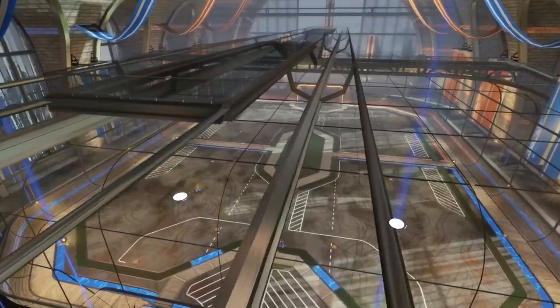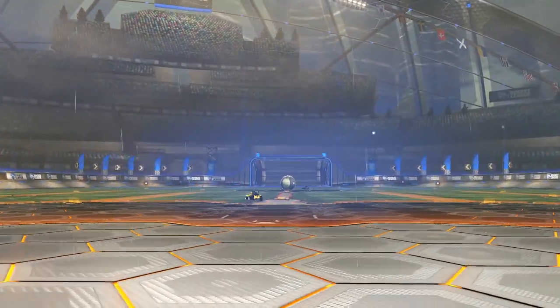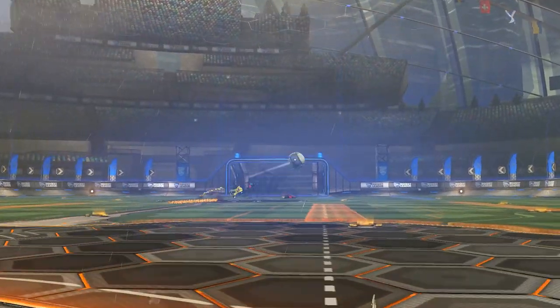First, you have to make sure your team is on the diagonal kickoff spawn. This is because your opponent will often cheat on this spawn, and you need them to cheat for this to work.